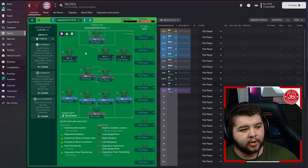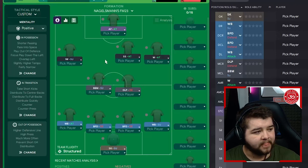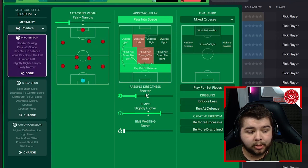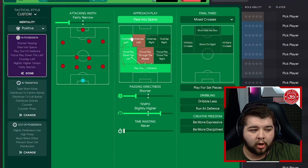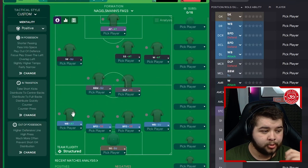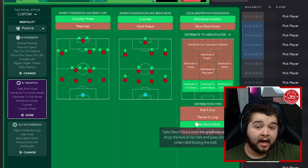Julian Nagelsmann's FM23 is based around the 4-2-3-1. The unique thing is having a shadow striker positioned a little bit more to the right-hand side. The default version uses a positive mentality. In possession: fairly narrow, pass into space, play out of defense, focus play down the left, overlap left, shorter passing, slightly higher tempo, mixed crosses. The focus is down the left because the fullback is more attacking - naturally like Alphonso Davies - and the winger on support gives that fullback more license to roam. In transition: counter-press, counter, distribute quickly to fullbacks and center-backs, take short goal kicks. Out of possession: higher defensive line, high press much more often, and goalkeeper distribution.